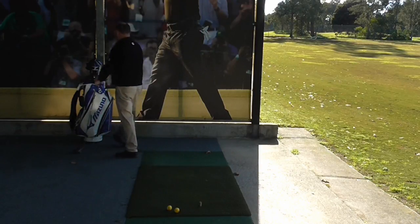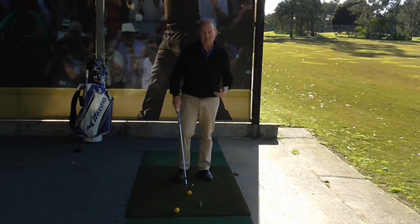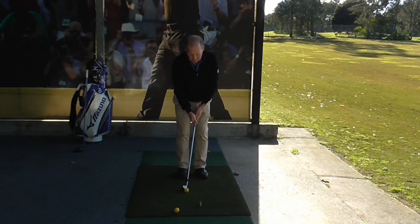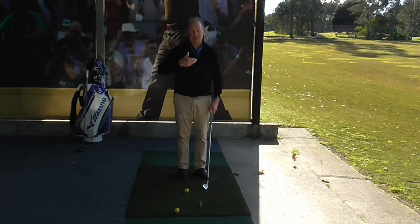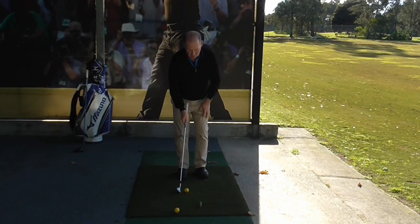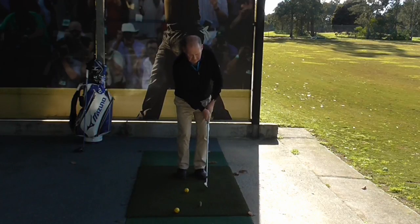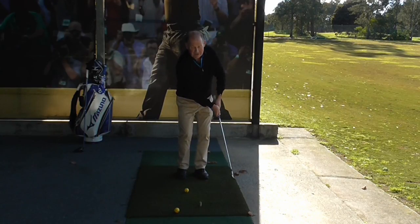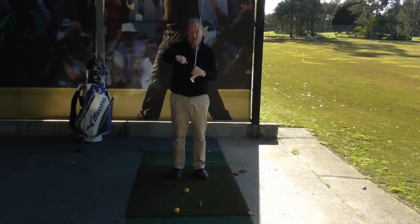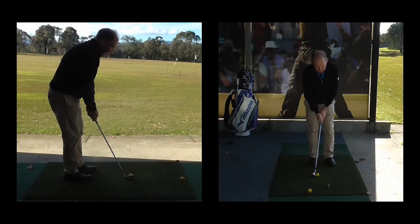The last ball position we need to learn is when we play a chip shot — we want the ball to be level with our right foot, the back foot. When we play a chip we want to keep the club low to the ground, the ball to go low, land on the green, then release and run to the hole. By having the ball back in my stance level with my right foot it enables me to keep the club lower to the ground and hit it with a slightly descending blow. Remember with the driver we were wanting an ascending blow. By moving the ball back it encourages a slight descending blow, which helps get the ball just slightly in the air.